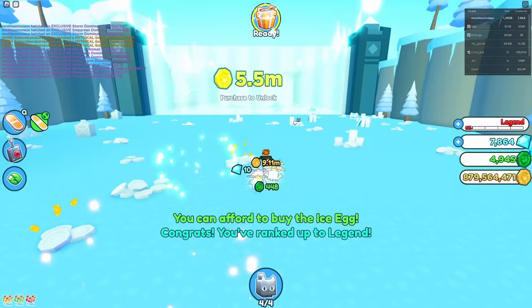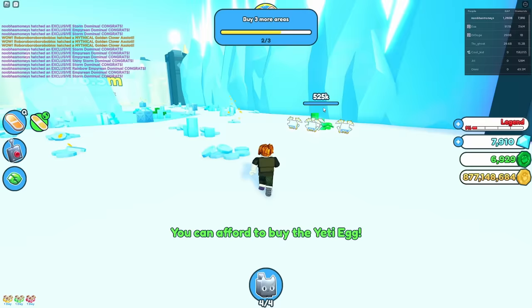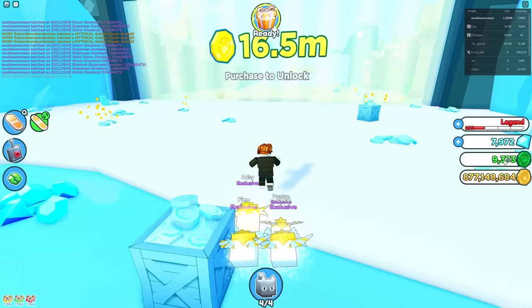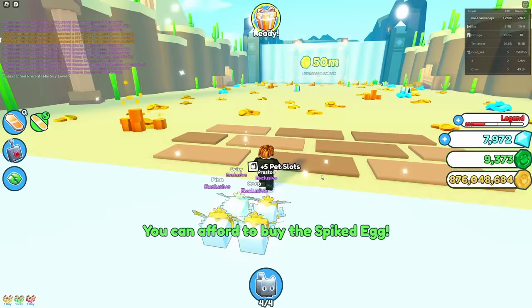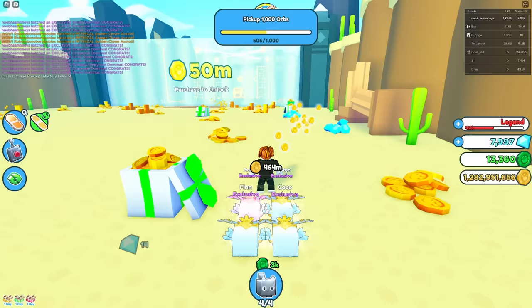To be fair, when Pet Simulator X released, there weren't Dominus eggs. All the things we have now — like lucky blocks, like the St. Patrick's event — obviously wasn't in the game back then. So the game was just harder overall. But it's so much easier to be a noob now, especially if you have a ton of Robux. We already have 10,000 Patrick's Day currency, but we're gonna need a lot more than that to hatch some eggs.